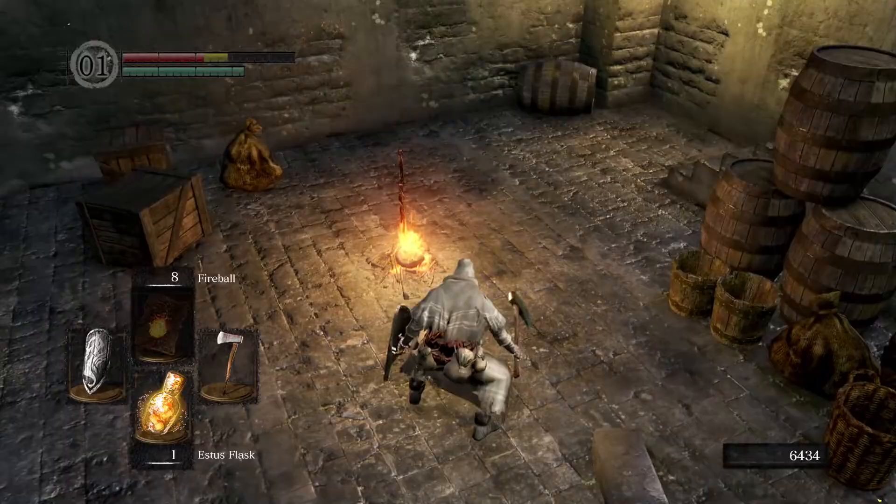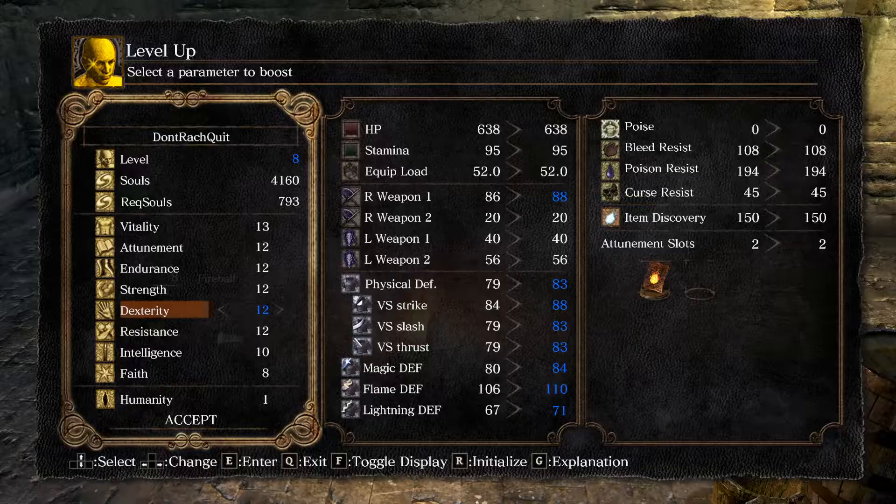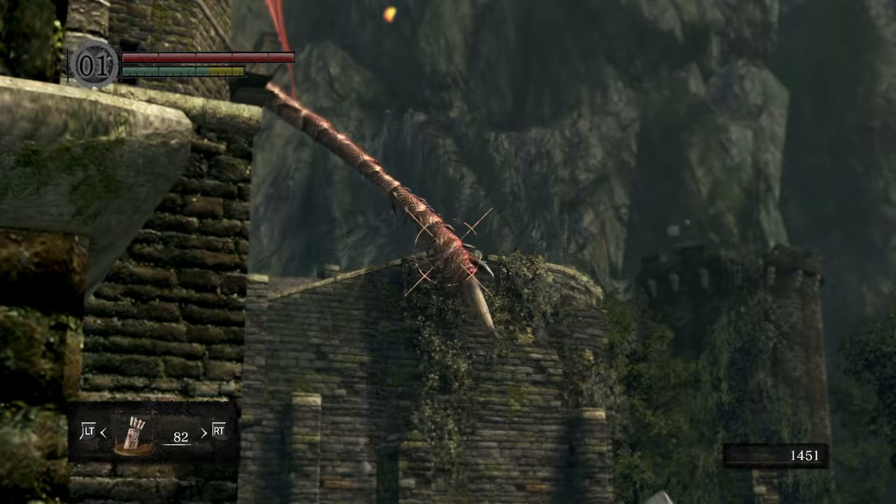Depending on how high your dexterity is, you might also need to raise that a little bit. On this character — a quite low level character — I don't quite have enough dexterity. We're going to need to raise that to 12, as well as 7 in strength, to wield a short bow. However, you will need 16 strength and 10 dexterity anyway to use the Drake Sword.